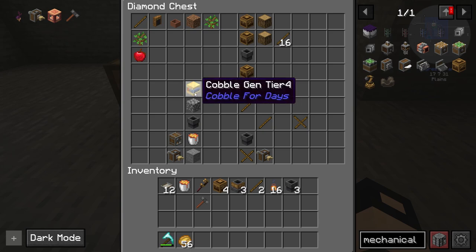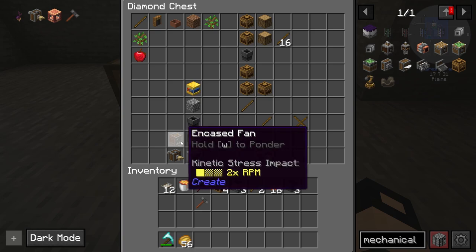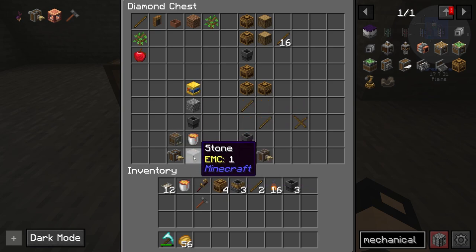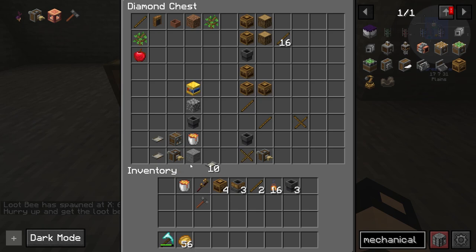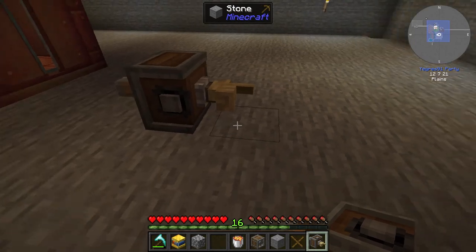From the other side we'll have a cobble gen making cobble dropping into a heated fan. The fan will make the cobble into stone, and this stone will drop into the deployer. We'll need some filters here and there. The idea seems very simple but it amazes me — let's do it.